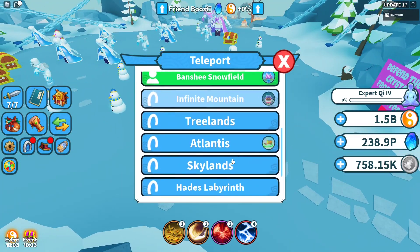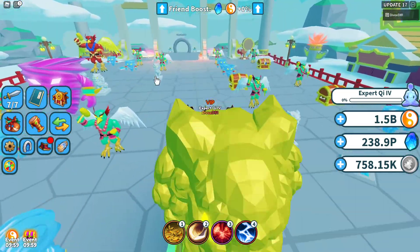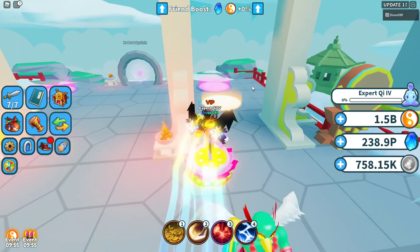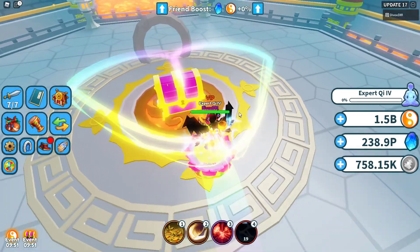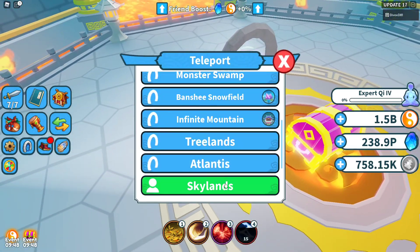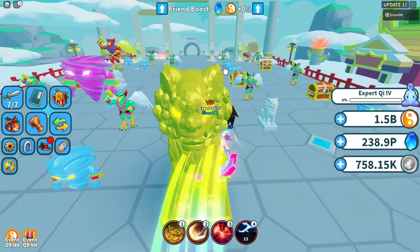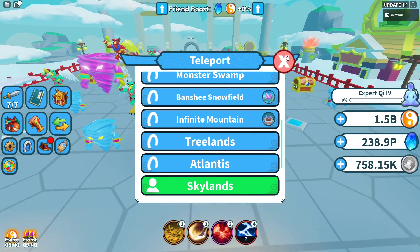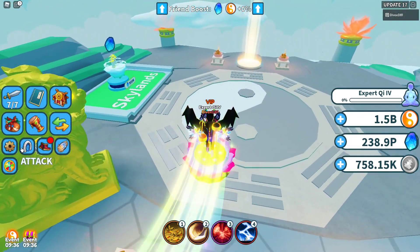Another tip: when you do bosses, instead of going through the portals, if you have a teleport ability you can just teleport back once you beat the boss. For example, if I beat this boss right now, I can open the chest and instead of going to the portal, just click back to Skylands and you'll be back in the world you're at, ready to do the boss again much faster.